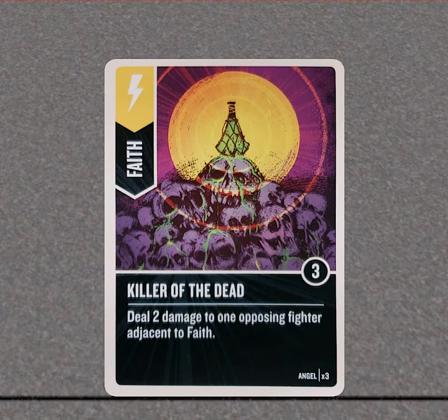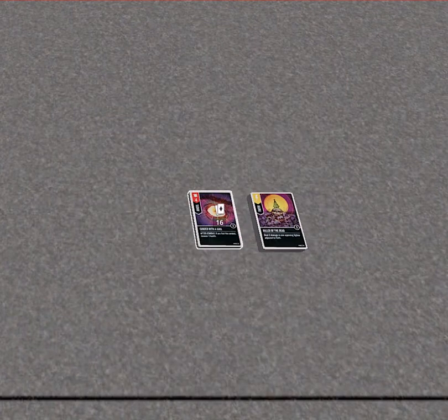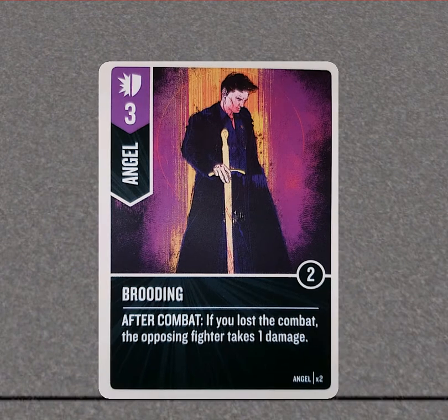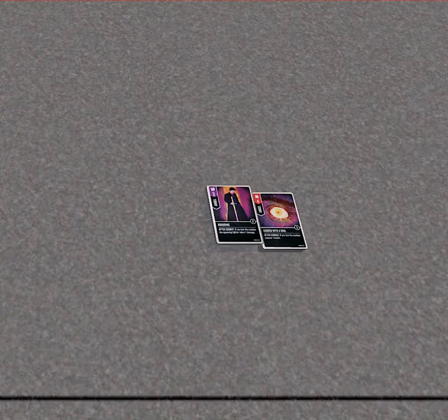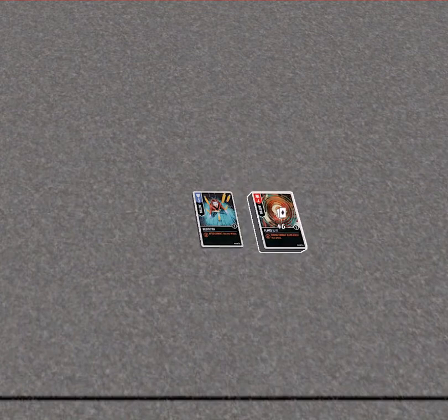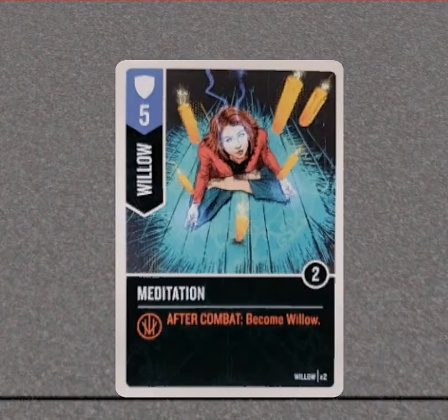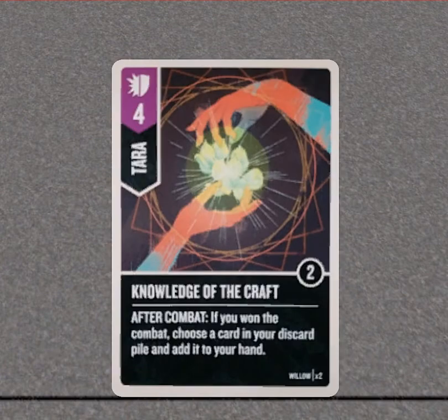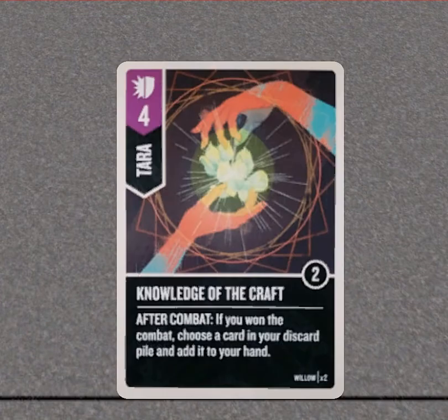Faith in Angel's deck — deal two damage to one opposing fighter adjacent to Faith. Similar to a lot of cards dealing two damage, Faith has three of these so that's six damage, which is crazy. If you lost the combat, recover health — with his ability you draw a card and recover health. If you didn't lose, no problem because they're taking damage. 'Brooding' — if you lost the combat the opposing fighter takes one damage, so I like to save that for defense so if I get damaged they get damaged too. 'Flayed Alive' can be dangerous because you're burning through your deck, but the blind boost of four is very nice — especially if you grab another Flayed Alive and it becomes a seven. Five is a solid defense and you can become Willow even after Tara is gone. Tara's card — if you won the combat, choose a card from your discard pile and add it to your hand, which you can do twice in the game.